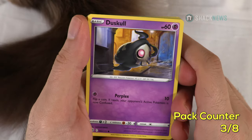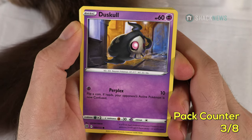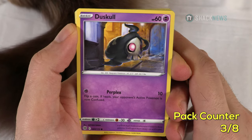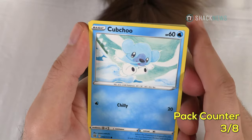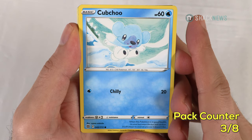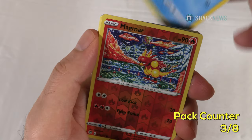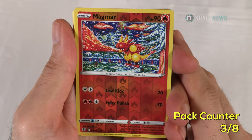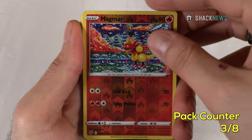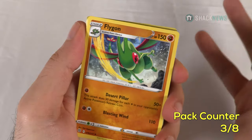Duskull — 60 HP psychic type. Perplexed for one psychic: does 10 damage, flip a coin — if heads your opponent's active Pokemon is now confused. Cubchoo — 60 HP water type. Chill for 20 for one water. My shiny is Magmar — already seen him. My rare for this pack is... wow, two non-holos. Three packs in, two regular rares and one holo — this is not looking so good.